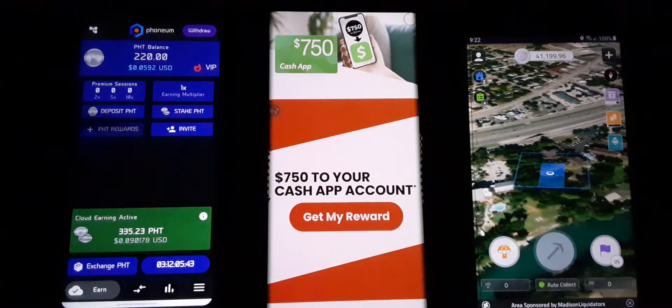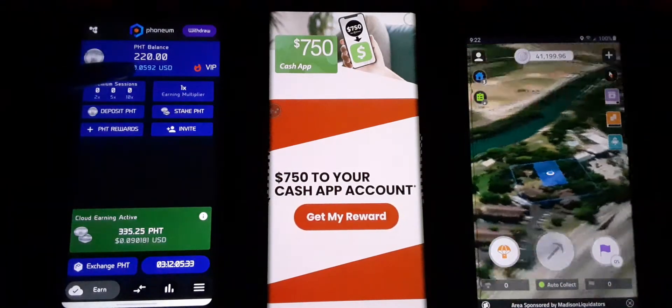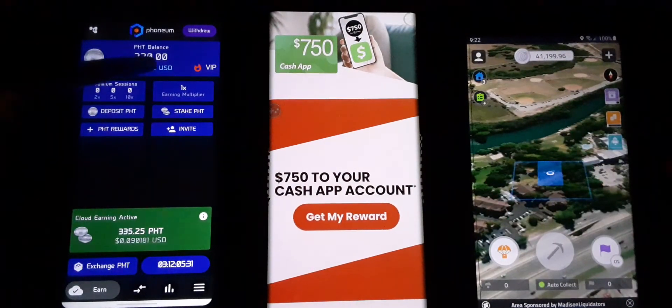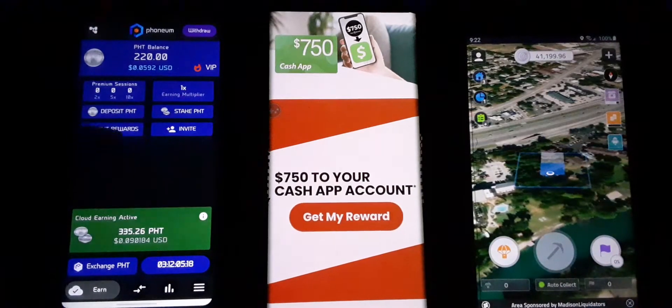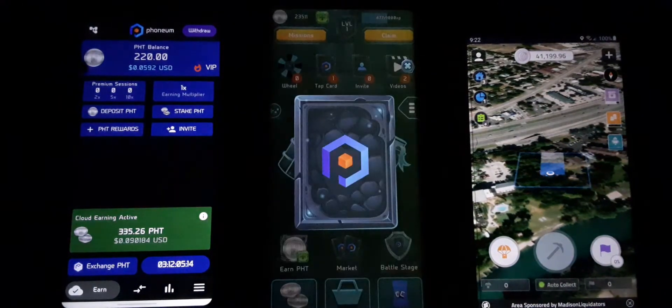PHT Phoneum app over here — this is awesome stuff. Click the link in the description below, it's a referral link. I'll hook you up with an extra 220 to get you started. I think this might be one where you need a referral link — some of them you do, some of them you don't. This one gets you 220 to get started, so click on the referral link in the description.